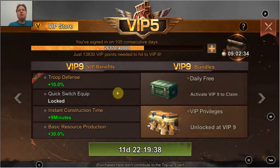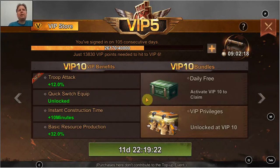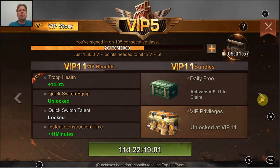After that, you get some combat boosts — troop defense — which at VIP 10 and 11 expand to troop attack and health, going to a total of 16%. There's also a quick switch equip feature, but I'm going to skip that because we only have combat gear in this game, not economy gear. In some other games it's used to switch between two gear sets, but it's not really relevant here — some things in this game seem copied from other games.